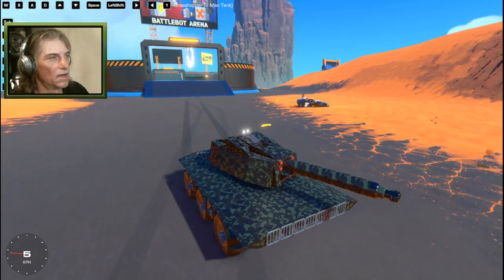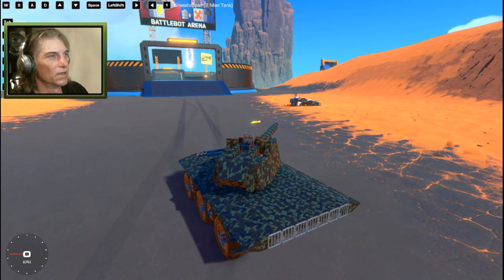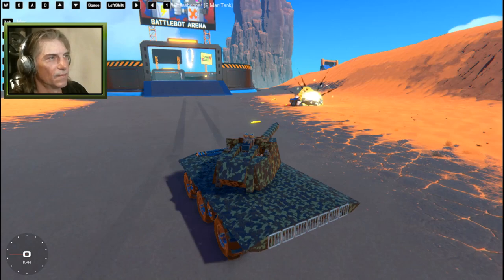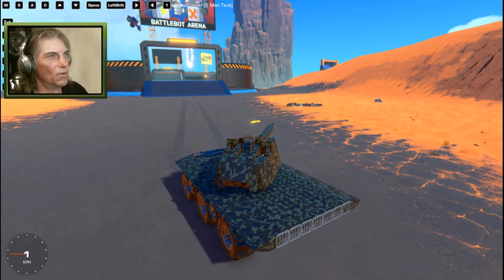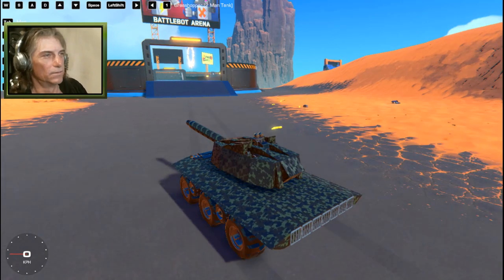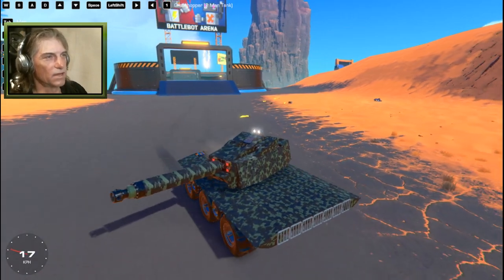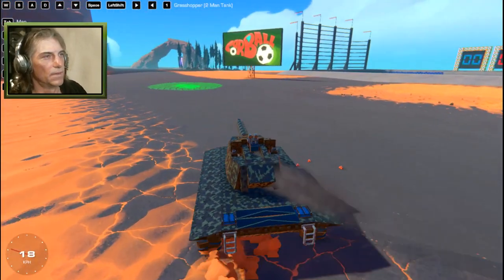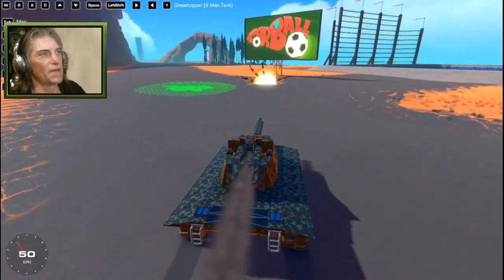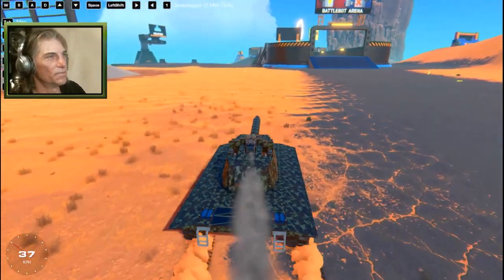So we can turn that like that, turn it right around, aim it up a wee bit like this — adios. Say hello to my little friend. Boom boom boom. There it goes. That is the Grasshopper — two man tank. That'd be fun for two versus two battles. Keep it nice and simple, no over-spamming of the weapons. You've just got a couple of small machine guns and your cannon for doing the big damage.